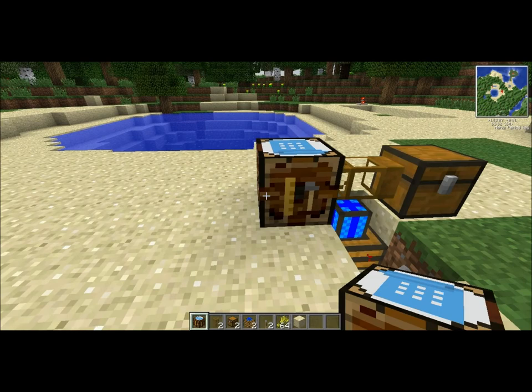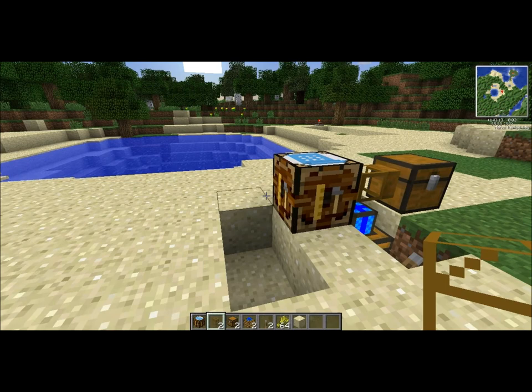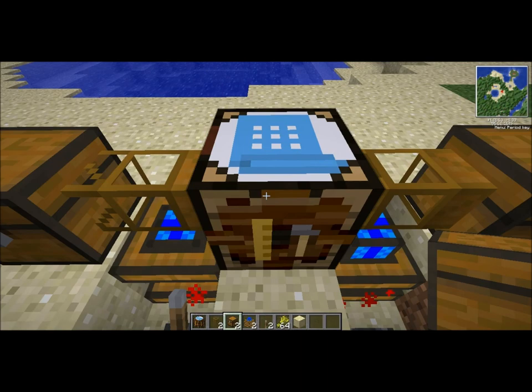Make two more holes. Shift and right-click doesn't work with these. Put that down, break that, put down another redstone engine, right-click it, turn it on, then put another chest. How this works is: items from this chest go to the automatic crafting table and then go into this chest.